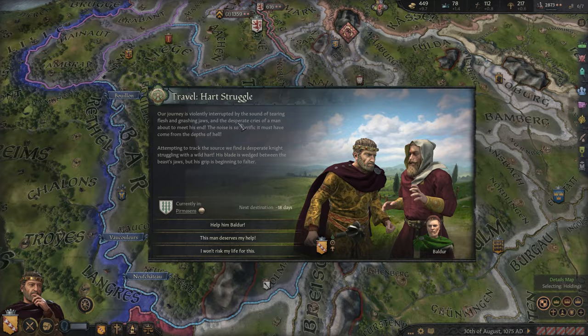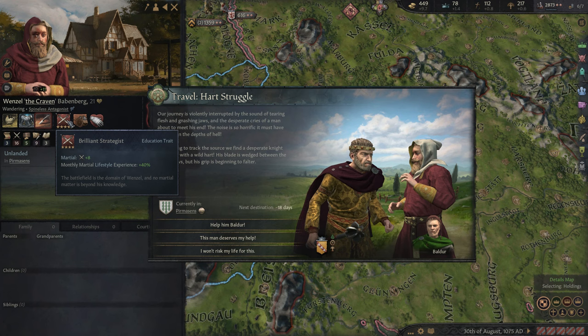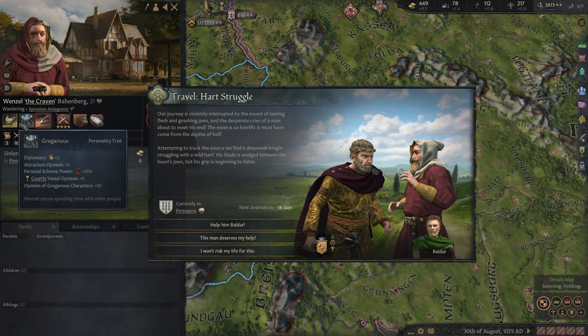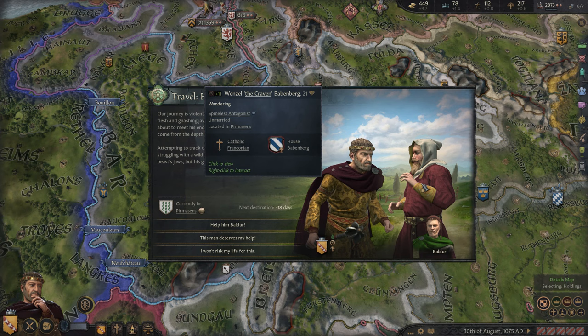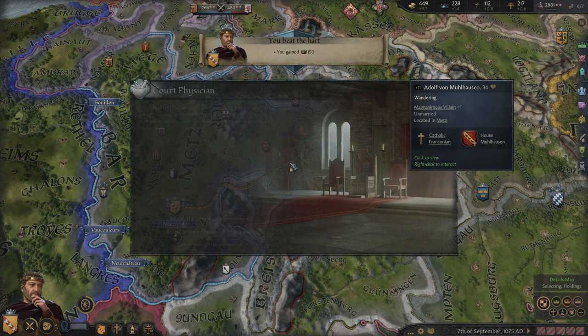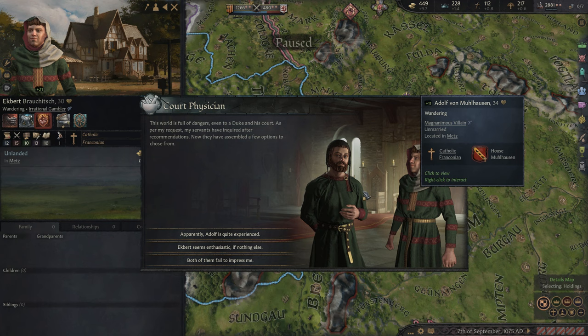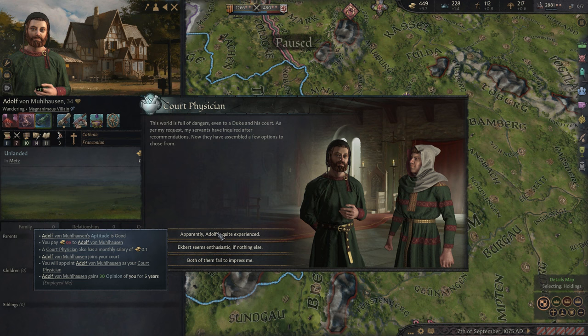Remember, we are currently journeying to pay homage to the King. So this is a common travel event, allowing you to recruit this random wandering character. He's alright as a leader, not too bad, but he's not great as a Knight because he's a Craven. Maybe tell Baldr to help him out. We would get Prestige if we hit that 45% chance, which is what we need, and we actually did succeed at that.